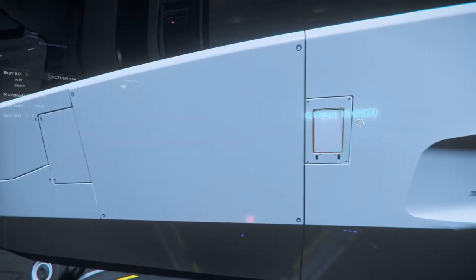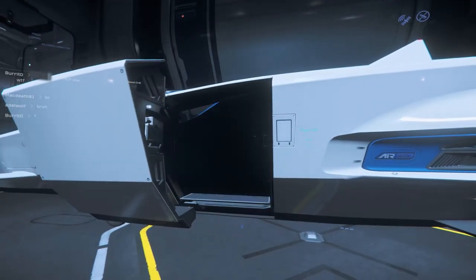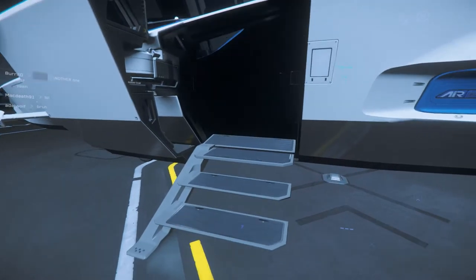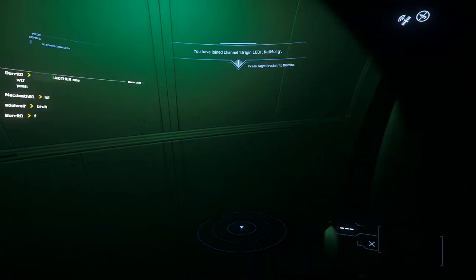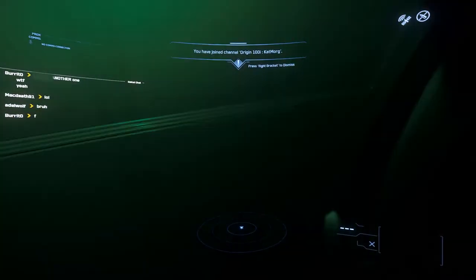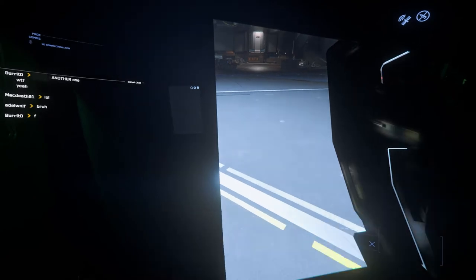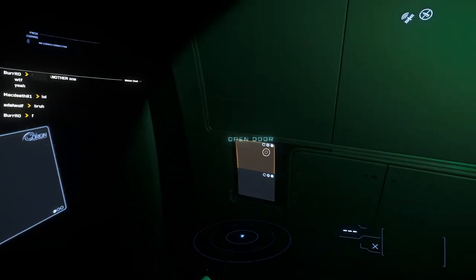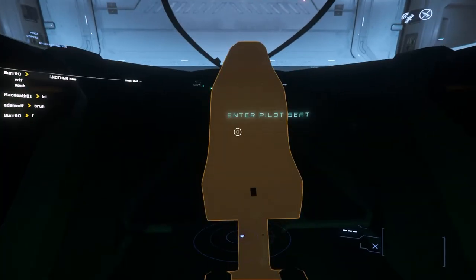Once close enough, we can hold F and click Open Door. The door will open and we can wait for our fancy ladder to extend and enter the ship. While most ships have the lights on upon entry, the Origin series is dark until powered up — pretty ironic since they're supposed to be luxurious and high-end. You'll notice I close the door. I always recommend closing the door behind you, as some people like to follow you onto your ship, kill you, and steal the ship. They don't get to keep it long-term, but griefing you brings them much joy.